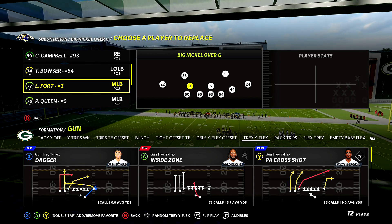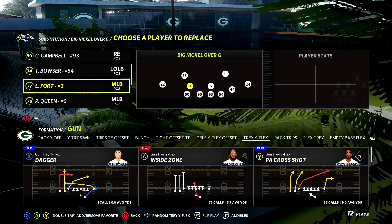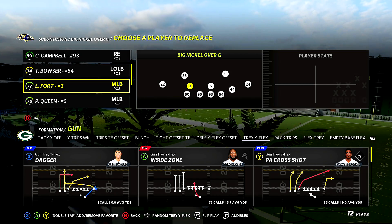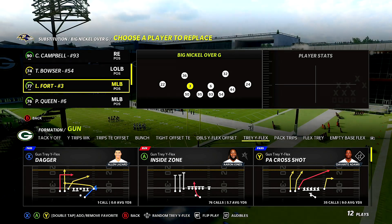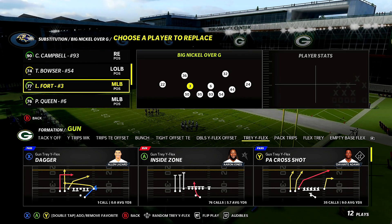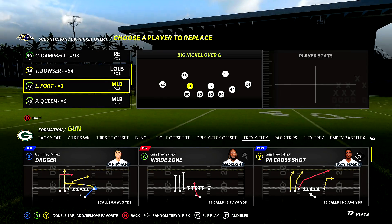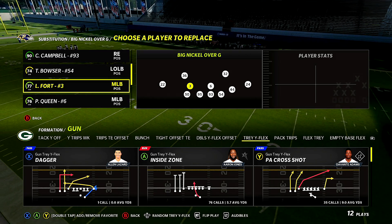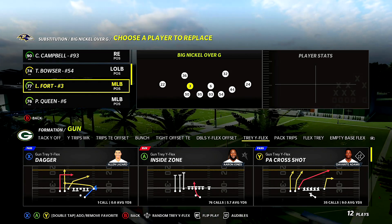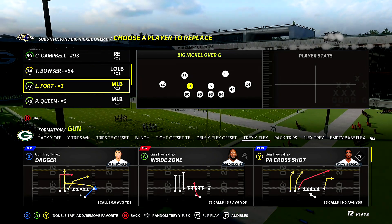In today's video, I'm going to show you guys a good blitz that you can use from the Big Nickel over G. I am in the Kansas City Chiefs defensive playbook, but this one's going to be in the 4-6 and other defensive playbooks. If you know another playbook, put it in the comments below. Make sure you drop a like, subscribe if you're new, turn notifications on, become a member of the Wolf Pack. I'm probably going to drop the full Big Nickel over G defensive scheme in the member section — it's a really solid bend-don't-break defense. You can send pressure, you can do some mad coverage.